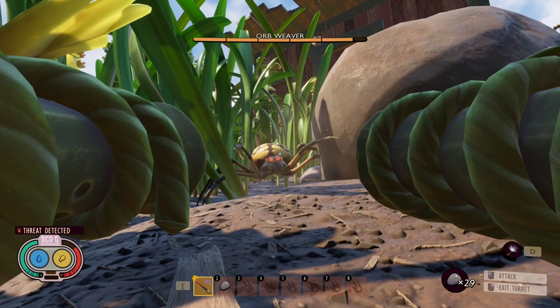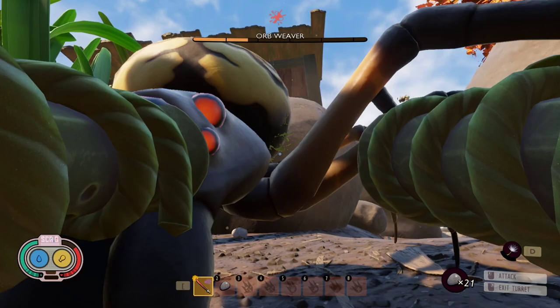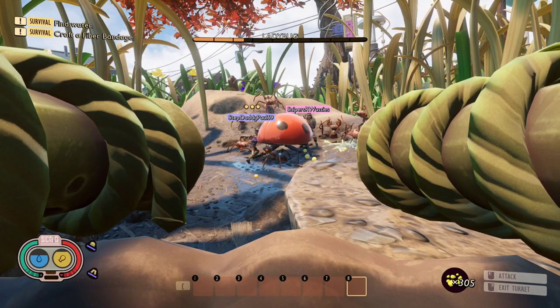Even though also effective against some ground creatures, if you're playing solo I don't recommend using turrets against them, as there are hand weapons that do a much better job. If you're playing with friends, the pollen turret can be a good crowd control weapon, giving the team time to attack, stun enemies, and recover stamina.